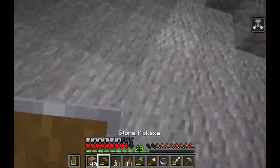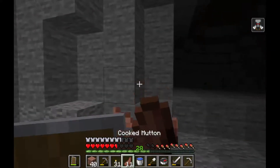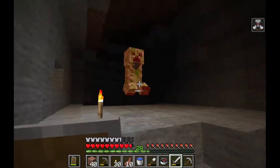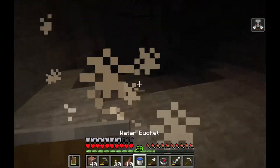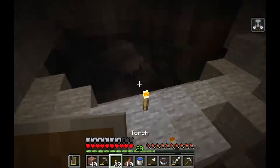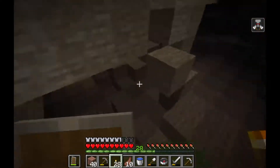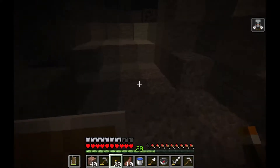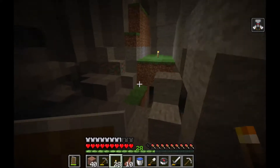Let's go down here, though. Do we have a bucket of water? Let's switch that out. There's a creeper right here. Keep lighting this up. Y level? We're at 70 right now. We're going to have to go down pretty far to get some of the cool features. Maybe we can find a lush cave or the dripstone caves — that would be really cool.